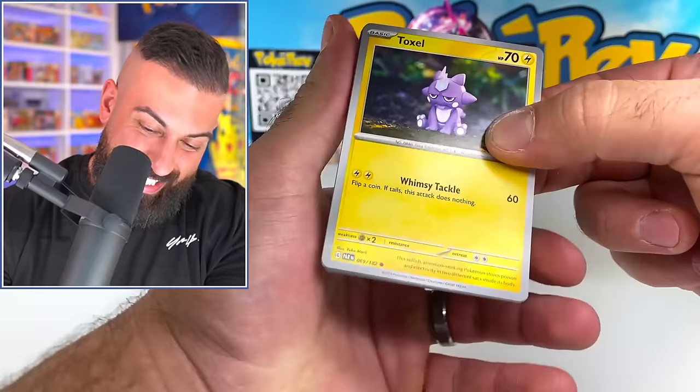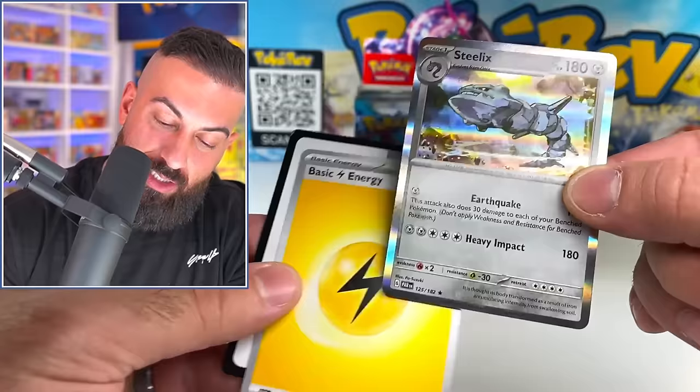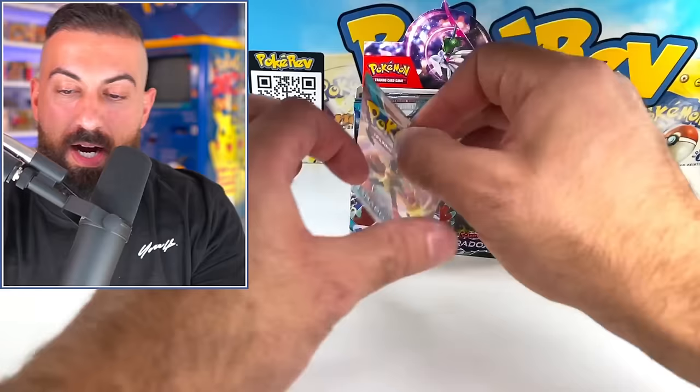Let's keep going. We got Toxel, Spinda, Elikid, Dandozo, Iron Bundle, Horsea. This Steelix - I know there's an illustration rare Steelix in this set that looks crazy, but there's the regular holo. Let's keep going.